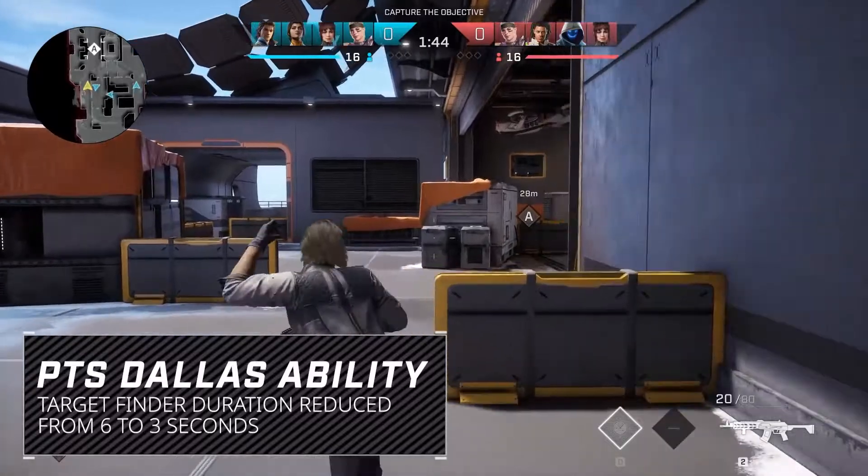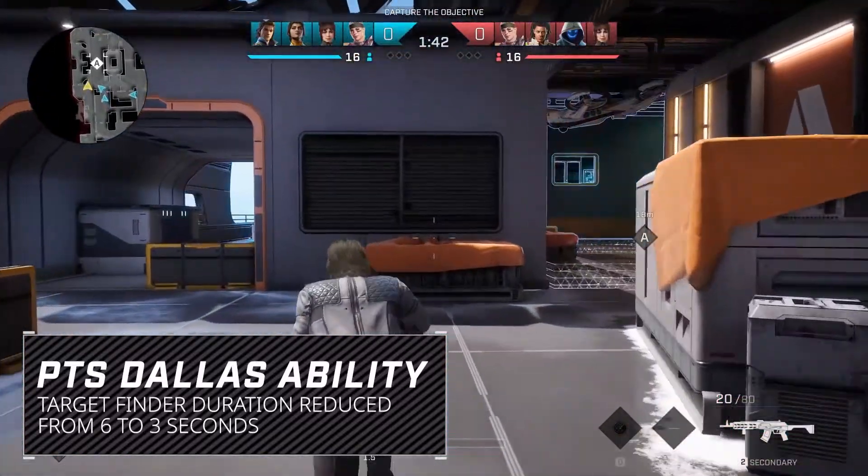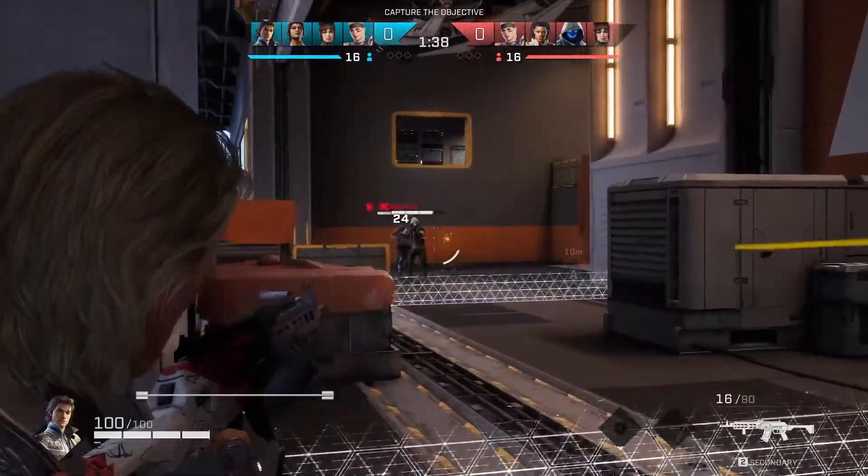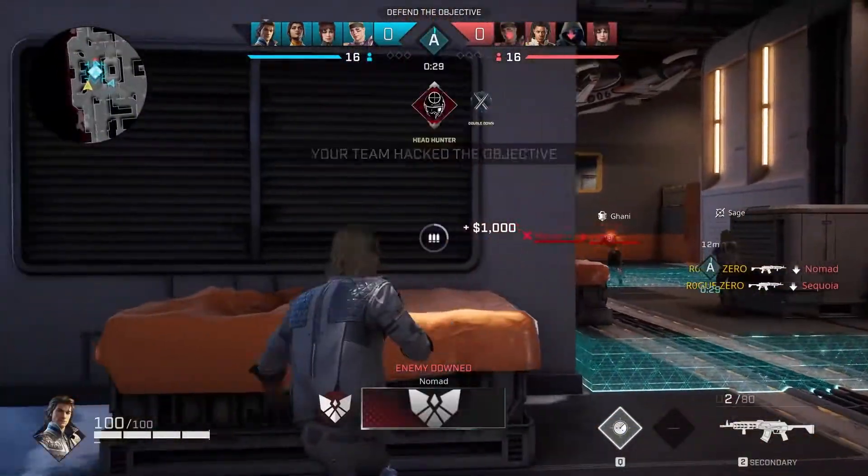Dallas has had the reveal duration of his ability cut down from six seconds to three seconds. There's very little you can do to counterplay around Dallas revealing you, so we want to reduce the amount of time that he's able to reveal you.